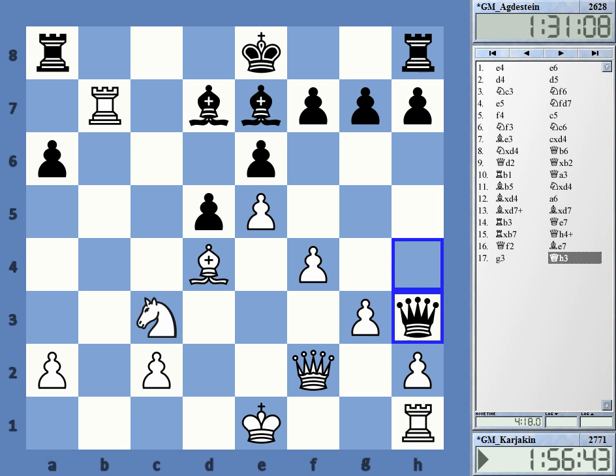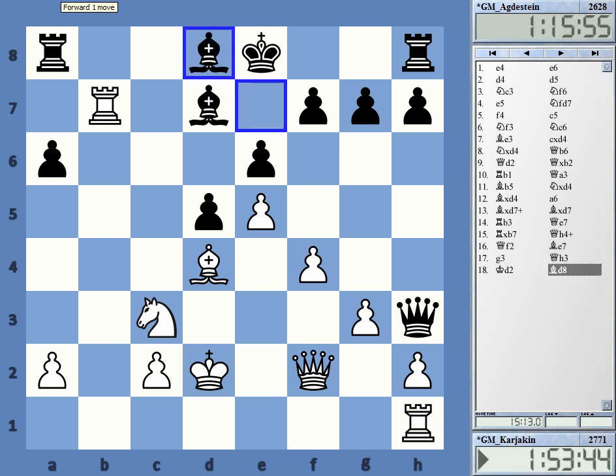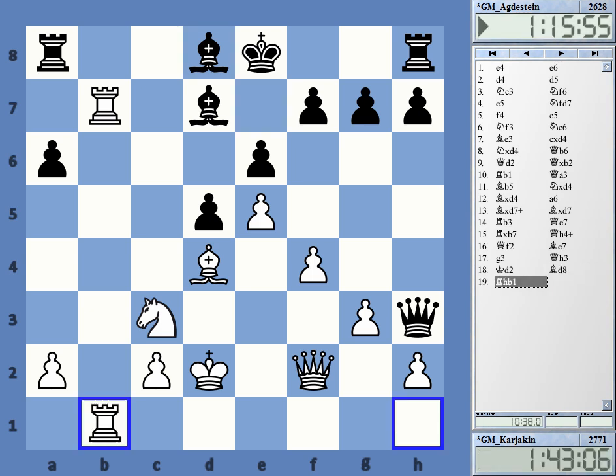Starting here, this game is getting really, really tense. It starts with Kd2. This is an understandable move — White wants to use his rook, he cannot castle obviously. And White's main point is he wants to prevent Black from castling. The material situation is equal. Long term, Black has the bishop pair and a good structure. What White has is the activity, and he wants to make sure Black is not getting the king out of the center. Rook b1, Bc6.